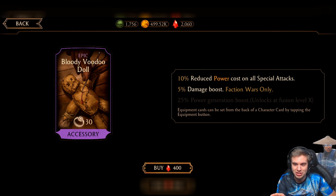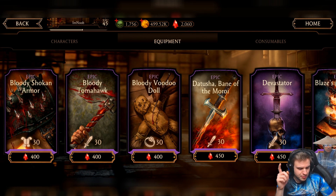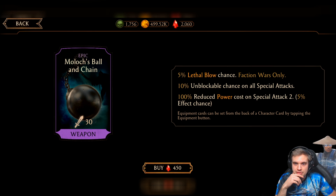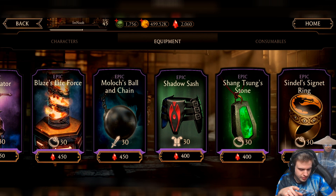Let's see the other pieces. Lethal Blow Chance — what I like about this one is that everything is already unlocked. It has 10% Unblockable Chance on Special Attacks and Lethal Blow Chance. It's a very good piece of gear, and it's going to increase as you fuse it, but at least nothing is locked in the beginning. So I would actually consider going for Moloch's Ball and Chain as well. Shadow Sash is not very useful.